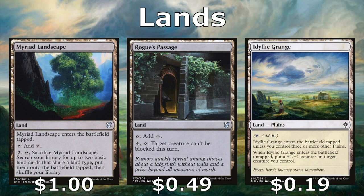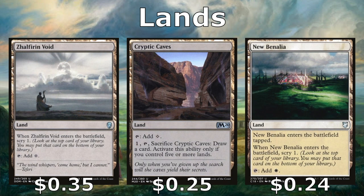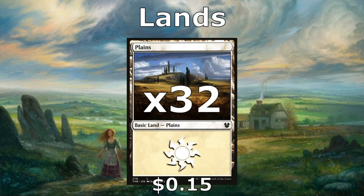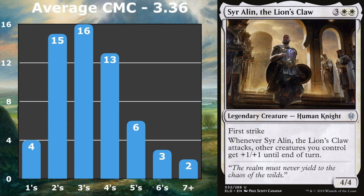For lands: Rogue's Passage is an all-star because it makes a creature unblockable. Myriad Landscape helps ramp by fetching a couple lands from our library to the battlefield. Idyllic Grange can put a +1/+1 counter on our creatures as long as we have three Plains when it enters. Zalfir Void and New Benalia scry 1 when they enter, tapping for colorless and white respectively. Cryptic Caves taps for colorless but can be sacrificed with five or more lands to draw a card. Drifting Meadow, Secluded Steppe, and Desert of the True all cycle. We're also running 32 basics. The average converted mana cost of this deck was 3.36.